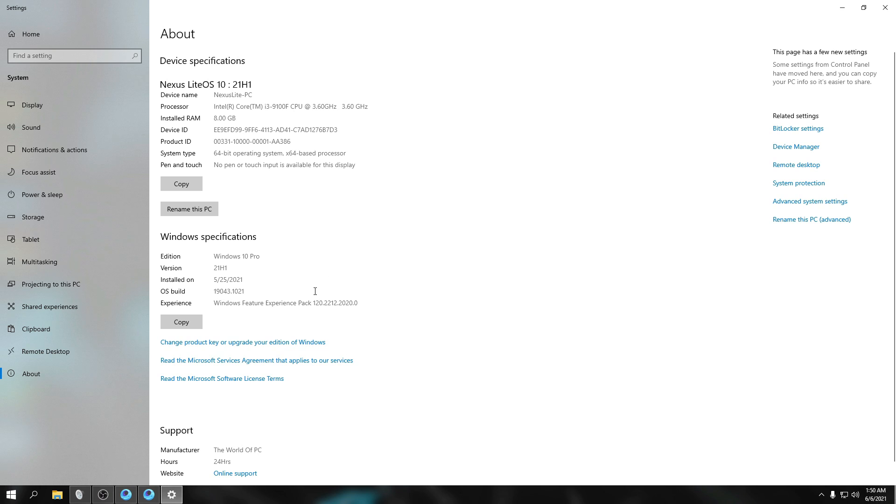Build 19043. This is the latest Nexus Lite PC. It's very smooth — you should try this operating system.